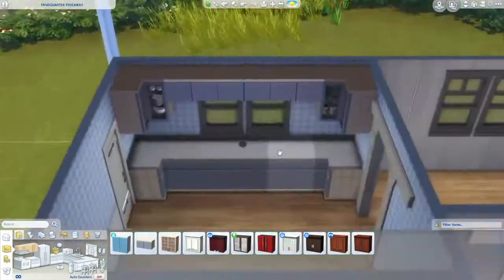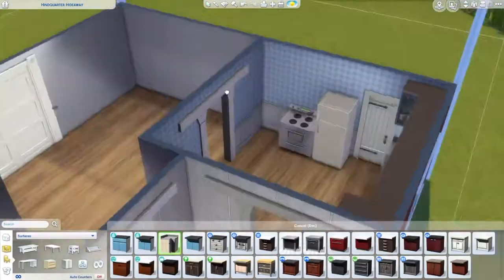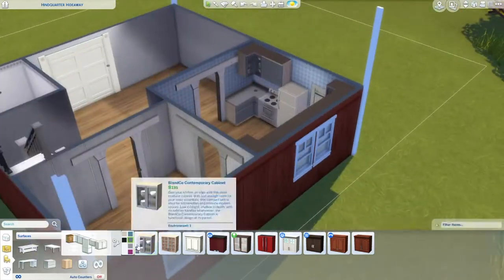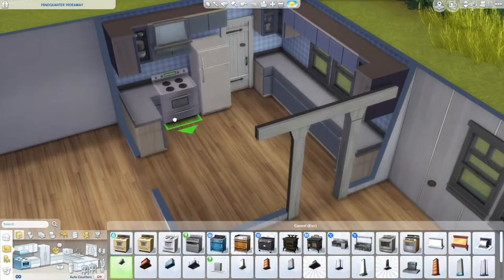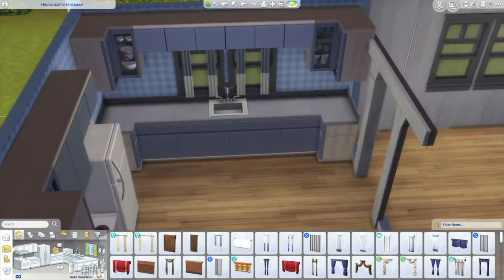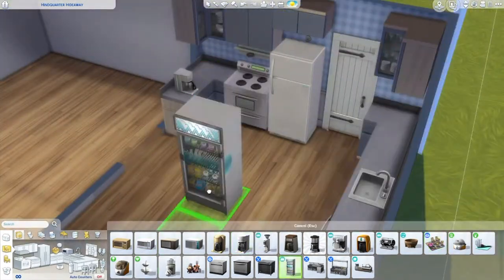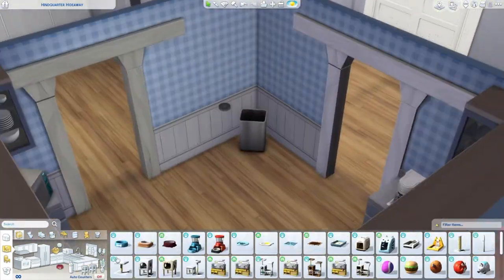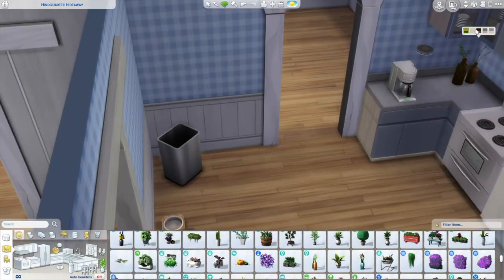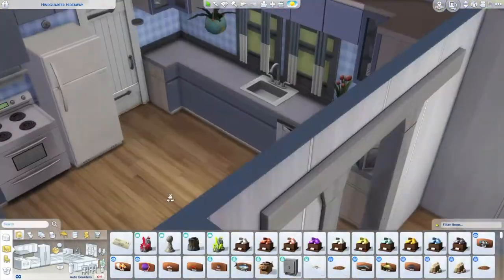I think the kitchen actually turned out pretty sweet. I feel really limited with counter options in The Sims, but I know the upcoming expansion pack actually has new kitchen counters, which I'm so excited about. I just love building kitchens in The Sims — it never gets old. For the kitchen gadgets, I wanted a coffee maker and maybe a popcorn machine, but I stuck with just the coffee maker. I wanted to keep that farm aesthetic — they live in a barn and have a small garden.